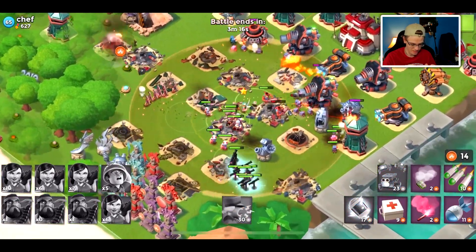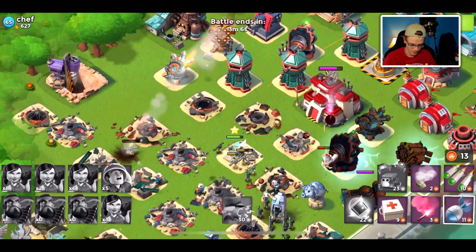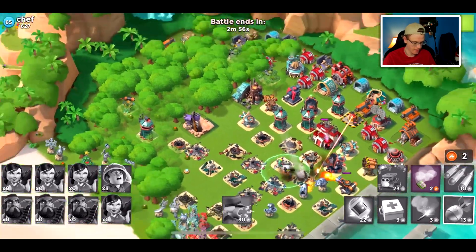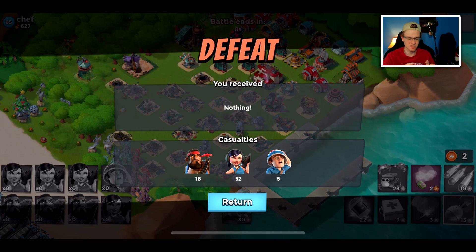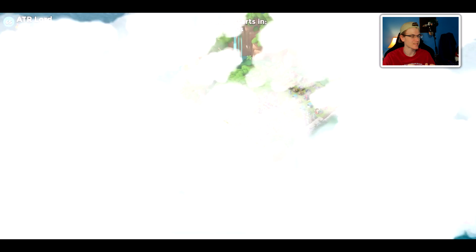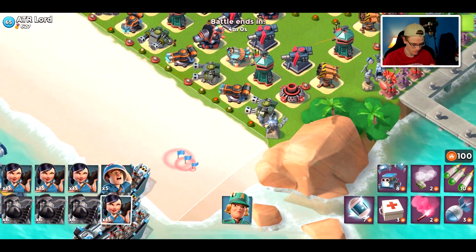All of our heavies are dead - this isn't going too well. We're gonna throw a shock; we have a few zookas left but I don't think we're gonna be able to take this out. If I can find that base again I'm not going to try attacking it again. It's just weird because the heavies were in the action way too fast and nothing could stop them - that's an obstacle for this heavy speed strategy.